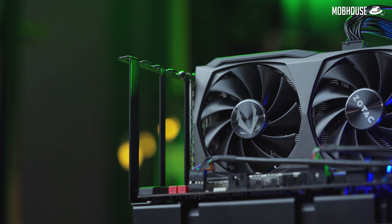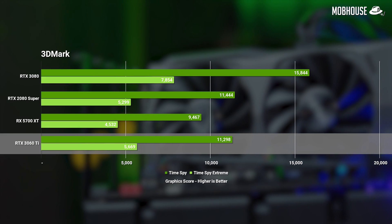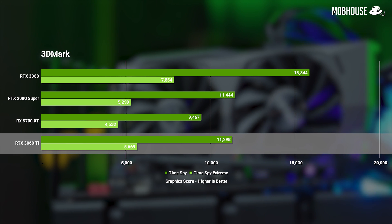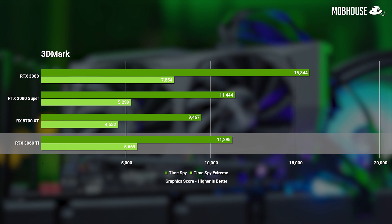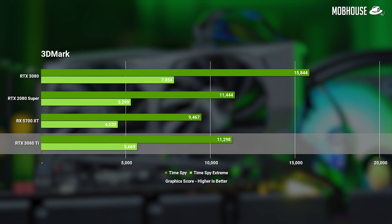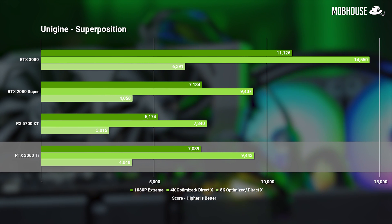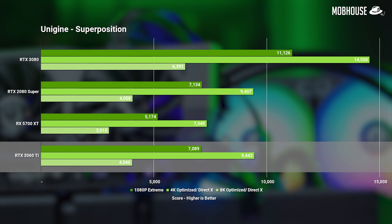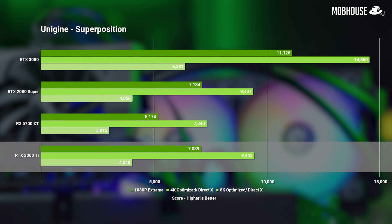Let's take a look at the benchmarks. Kicking off with synthetic benchmarks in 3DMark, the 3060 Ti scored 7% higher than the 2080 Super in Time Spy Normal, but is slightly slower in Time Spy Extreme by a negligible margin. In Unigine Superposition, it's neck and neck with the 2080 Super. Note that these synthetic benchmarks are purely a rasterization test since they don't utilize any RT or Tensor cores.